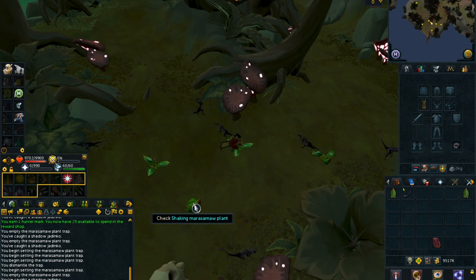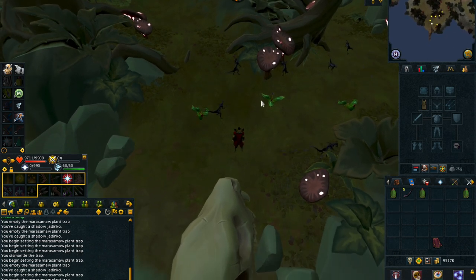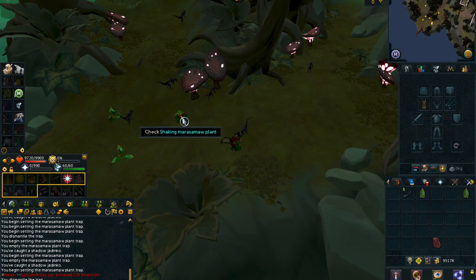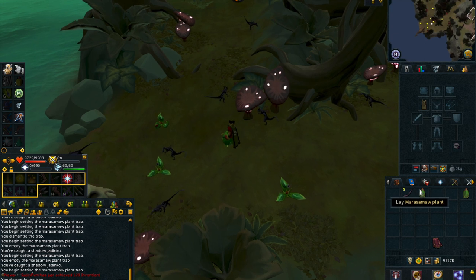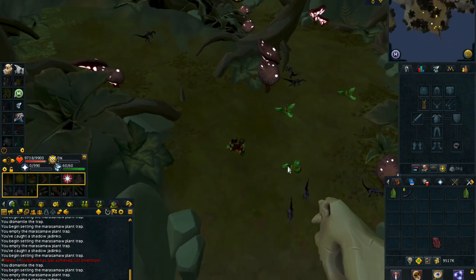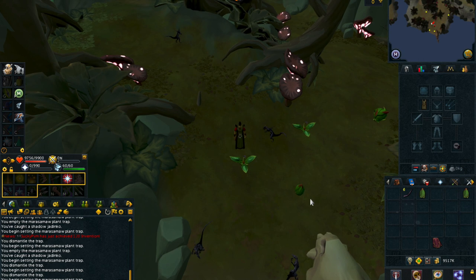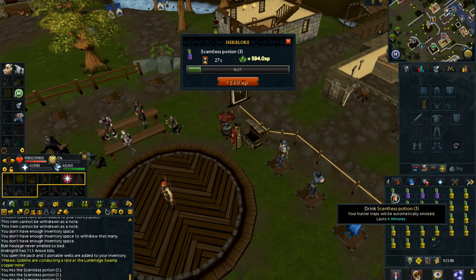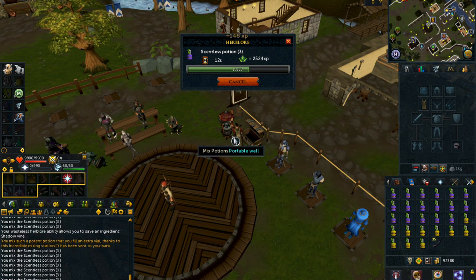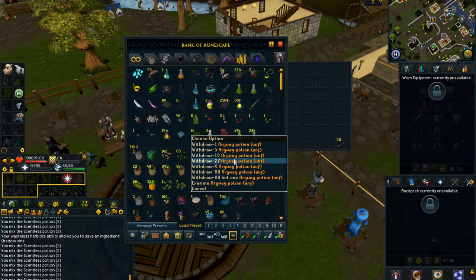I tested this for about 10 minutes and obtained 51 Shadow Vines, though I was a little bit inefficient placing the traps too far away. Overall you could probably obtain around 60 Shadow Vines per hour, maybe even a little more. Most of the time for this method is spent hunting the Shadow Jadinkos, but once you have enough, you make the scentless potions by combining the Argy White Potion 3 with the Shadow Vines. I highly recommend doing this on a Portable Well because it gives you a chance to make an extra potion, which will definitely increase your profit per hour by a lot.